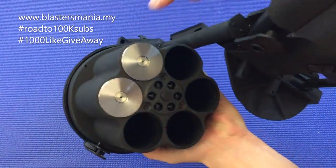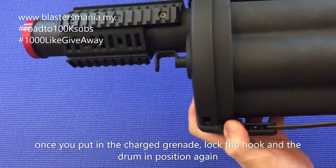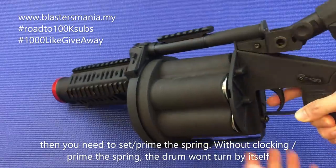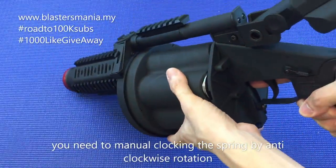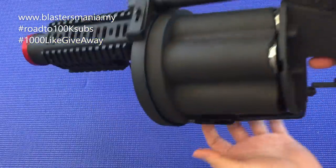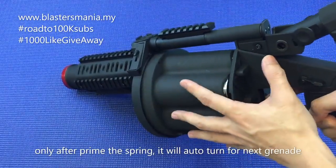Sekali ni dia boleh masukkan 6 — macam revolver lah. Dah masukkan, anda tutup balik. Ni saya tak refill lagi lah, gas semua takde, kosong je. Tutup balik, ikat balik macam ni. Dah ikat. Lepas tu anda kena set dia punya spring lah. Dia kalau macam ni je dia tak boleh tembak. Anda kena anti-clockwise — ertinya anda kena wind spring ni. 1, 2, 3, 4, 5. Macam tu. Dah wind macam ni baru boleh tembak. Sekali tembak dia akan pusing lah, auto dia pusing.